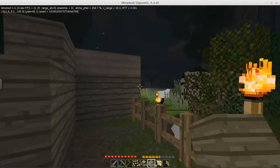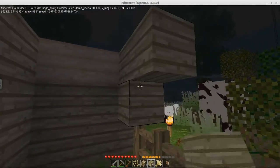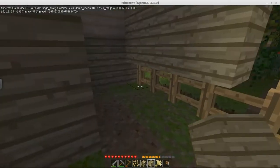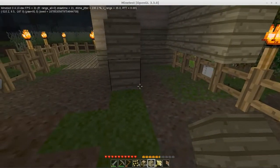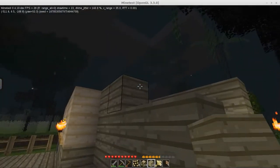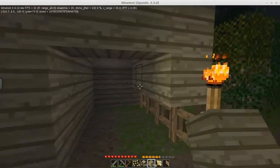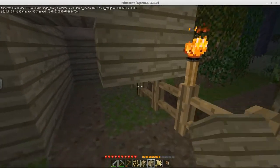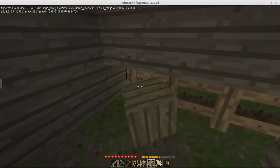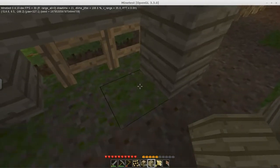Hey buddy, came for a visit? Visiting hours are over, sorry mate. What are we looking at? We'll put a door right there. I think we should be safe. Of course — I'm going to replace that with cobble anyway, so let's just get the floor in here.